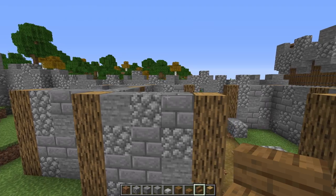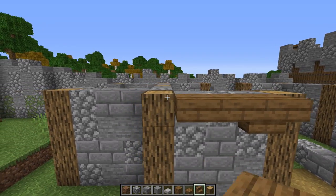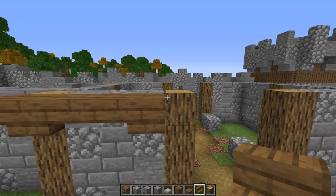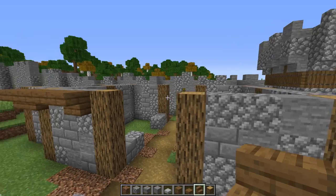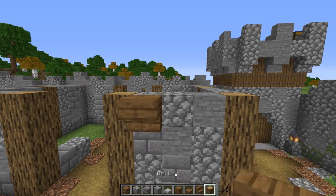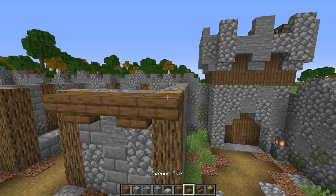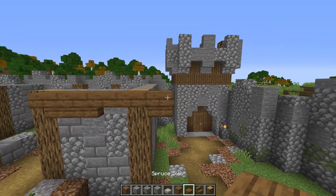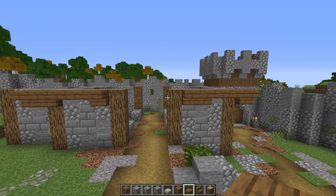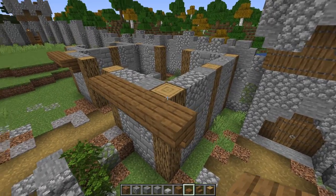Let's change it up — starting right here, let's do a stair, a slab, another slab, and a stair. Then one more stair right there — upside down overhang. On this side too: stair, slab, stair, slab, stair. Let's do two stairs and two slabs. I just want to make it very rustic and run-down.